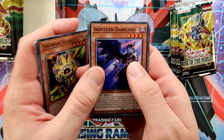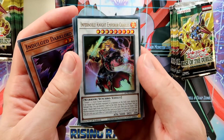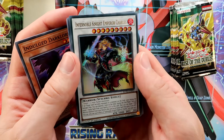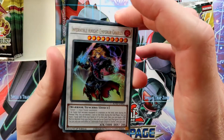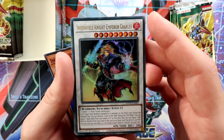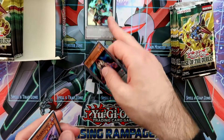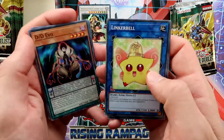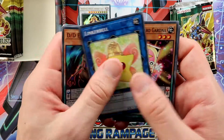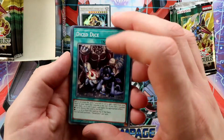Dark Lords have a few really great support in this set, and we have the Infernoble Knight Emperor Charles. This is an important card for the Infernoble Knights — cool artwork, I really like it. We also got DD Evil, new DD support, and Performapal Dice Dice.